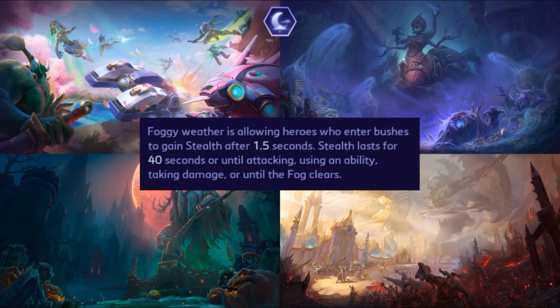Hanamura, Tomb of the Spider Queen, Towers of Doom, and Battlefield of Eternity will all have foggy weather, and it allows heroes to enter a bush and gain stealth after 1.5 seconds. Stealth lasts for 40 seconds until attacking, using an ability, taking damage, or until the fog clears. That's very important — the second the weather ends, the effect ends. If you are currently stealthed, shielded, or under the storm buff and the weather stops, it'll be stopped in its tracks.